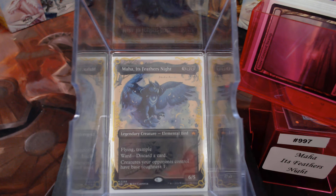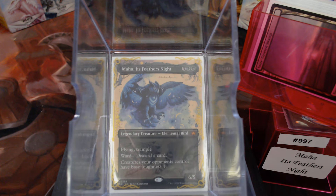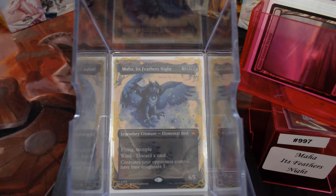Welcome back to Gears of the Common Game. Today at deck number 997, we're going to lose all of our friends with Maha — it's Feather's Night.